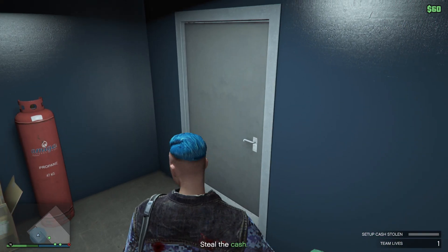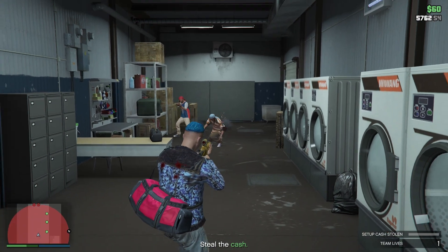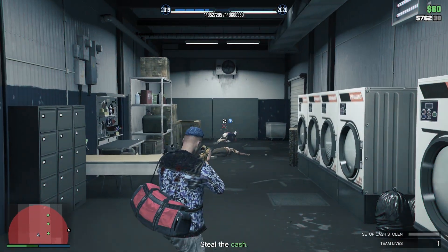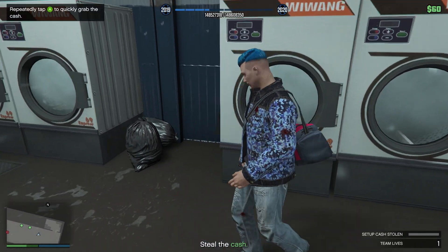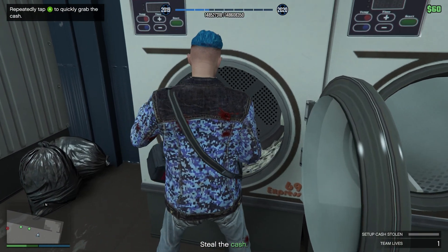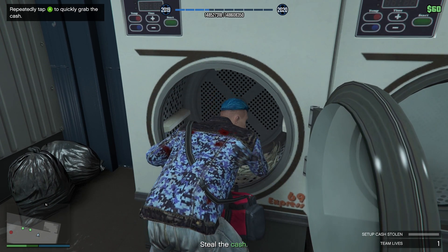Welcome back. In today's video I'm going to be showing you how to start the Cluckin' Bell Farm Raid the best way. Come over to the B money location and just shoot the two guards, take the money — that's your start.